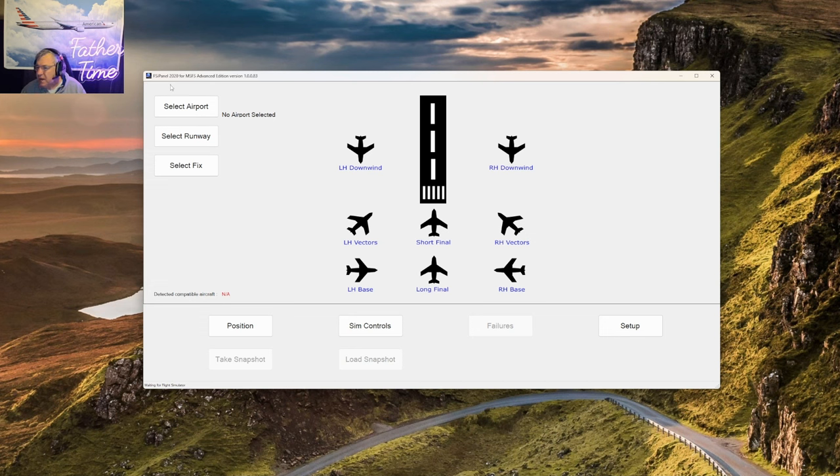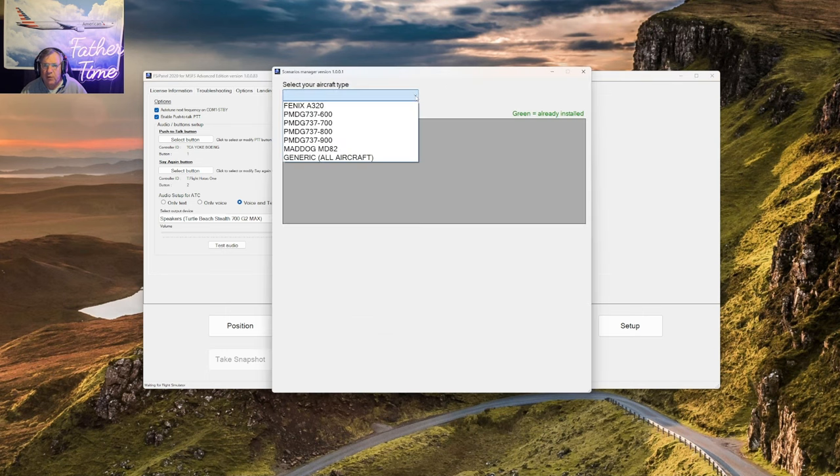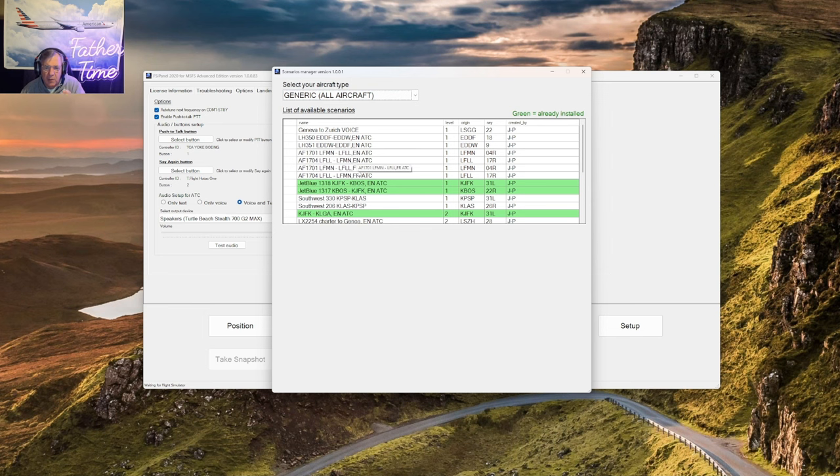Today is March 22nd, 2024, and I am here to do an FSI Panel scenario. If you don't have FSI Panel, it's 'Train Like a Real Pilot' — that's the motto. It's a great program. I'm going to set up a profile: I'm doing an A300-600. For those who've been with me before, I give you a full FSI Panel briefing and a full pre-flight, so you can fast forward on the timestamp up to clearance if you want to skip straight to the scenario.